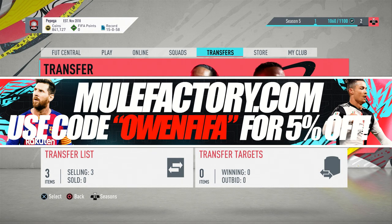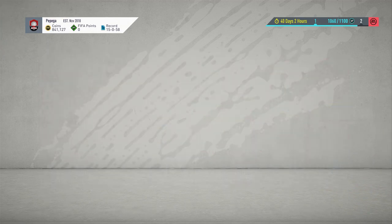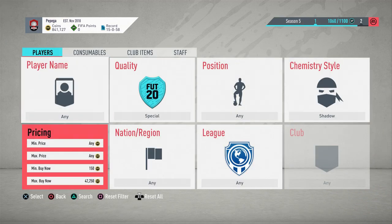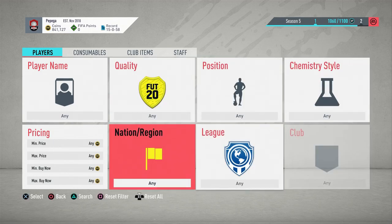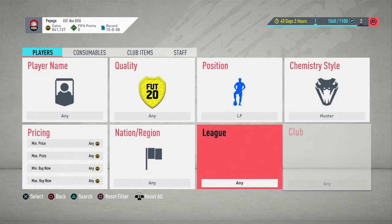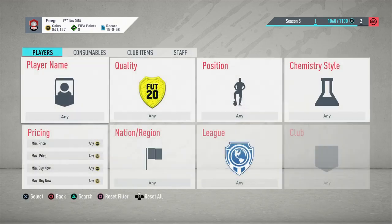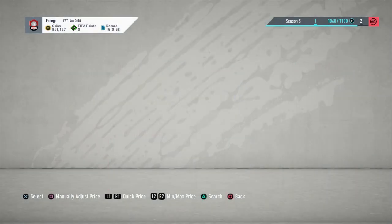Hey guys, what's going on today and welcome back to a brand new video. Today we are going to be doing a video basically showing you a great method of how to make between 50 and 100K a day. You want to put in left forward, Hunter, and then go up here to about 3.2. You can see here Pulisic is at 2.6.